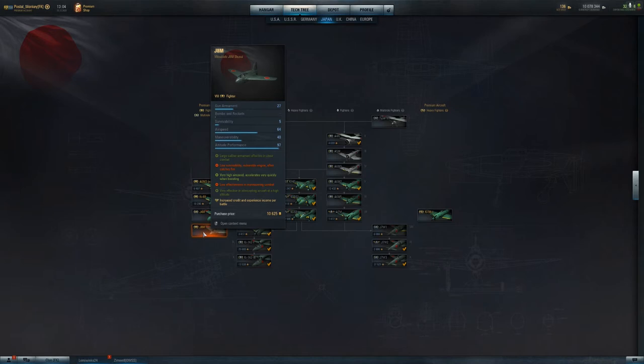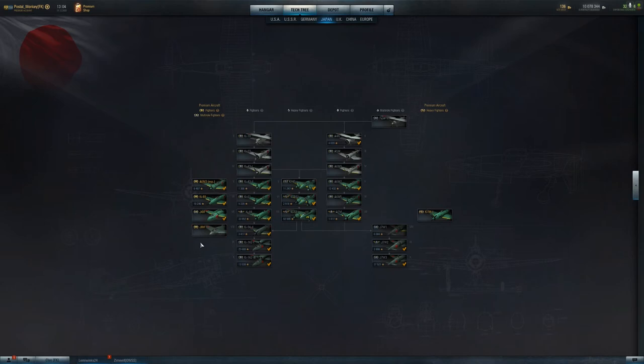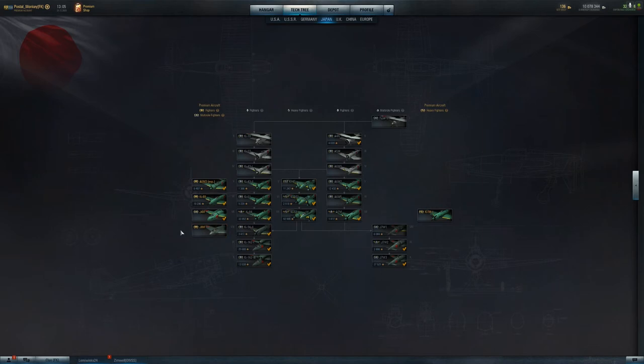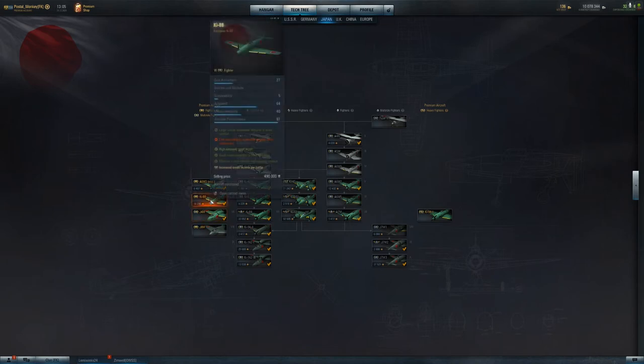The J8M — you've got to be a special kind of masochist to like it. It has two 30mm cannons, goes very fast especially with rocket boost, and flies very high. But it's not really a fighter — it's more of a heavy fighter assassin. It cannot maneuver, and if it gets its engine knocked out or catches fire — being Japanese — it's in a lot of trouble. I wouldn't go out of my way to get it; I got the J21 because I wanted a fun plane.